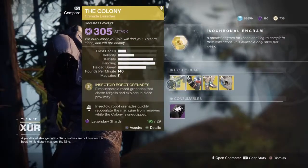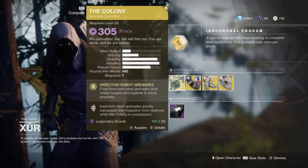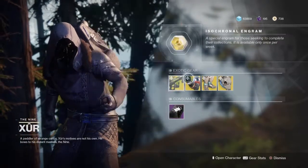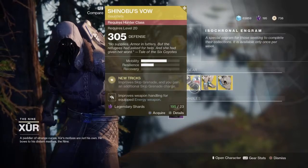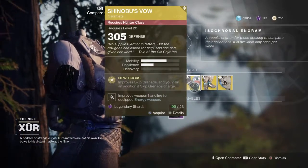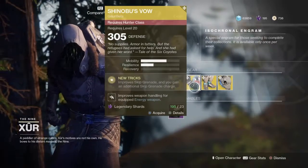With this, you can pop it around a corner, it will follow him. It won't do enough damage to kill with one — it will take about two to three hits — but you can eliminate the super before it does too much damage. Then you have Shinobu's Vow, the Hunter Gauntlets: Improved Skip Grenade and an additional Skip Grenade.